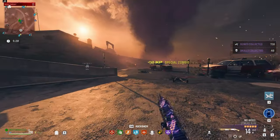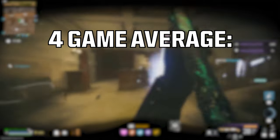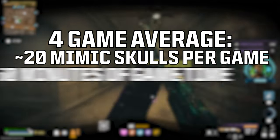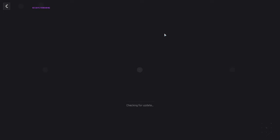But in practice, it didn't seem very efficient, so I just thought I'd throw it out there in case anybody wanted to try it. Anyways, I played 4 total games of Zombies doing this method, and on average I got around 20 Mimic Skulls with each game taking around 15 minutes. Obviously this doesn't sound like the greatest, and the average is being held down by a game where I crashed, but either way, this mode is very inconsistent for this event.